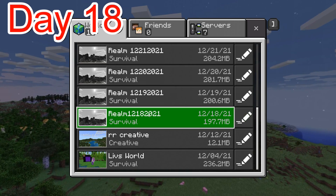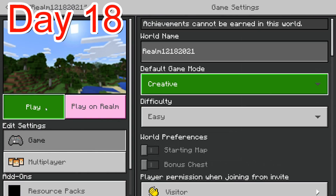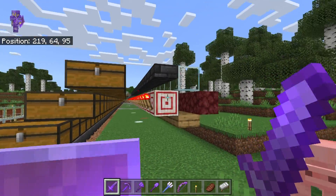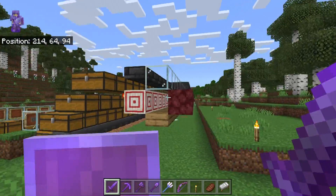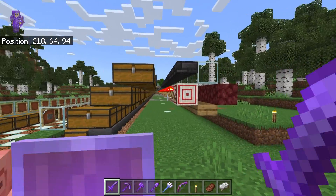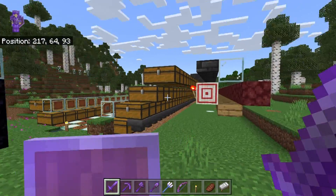Day 18, let's go. We're out here at the storage system and we got the item sorters all built for one side. Now we just got to get all the hoppers in. At least I got the item sorters done.